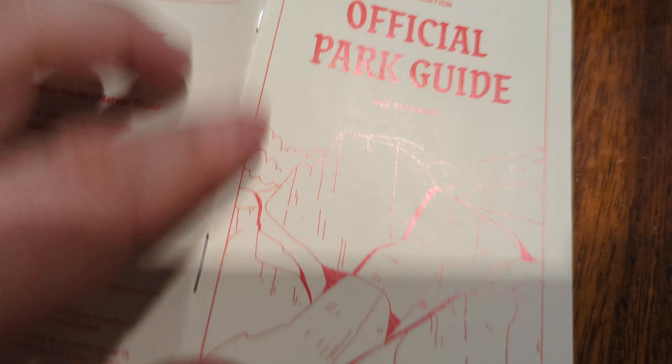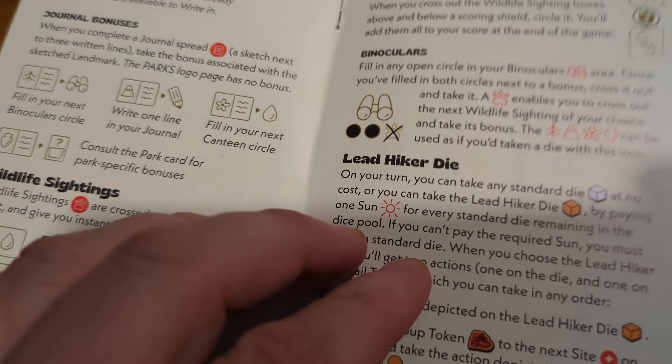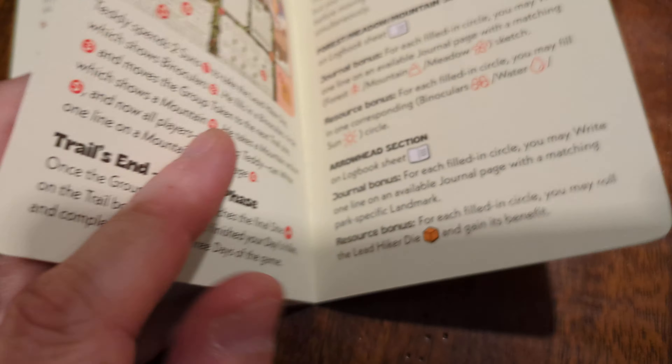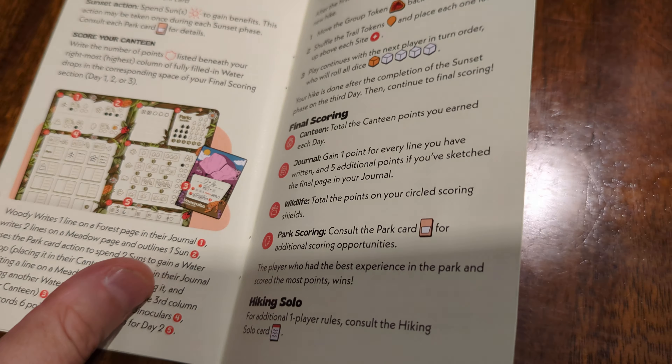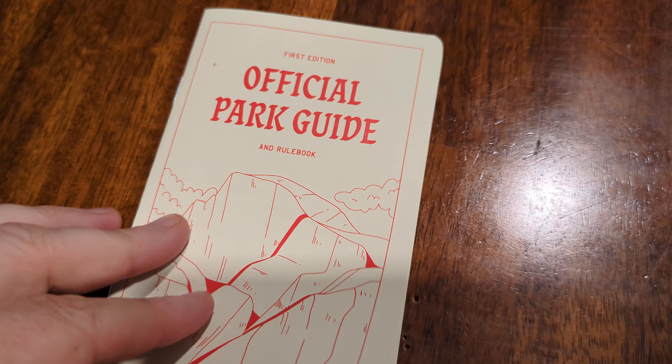One thing that happens sometimes when you're colorblind is the rulebook uses the colors that are in the game, and if you have trouble with the colors in the game, you're going to have trouble with the rulebook. Not the case here — very easy to follow the rulebook, symbology is very easy. No issues of colorblindness in the rulebook.